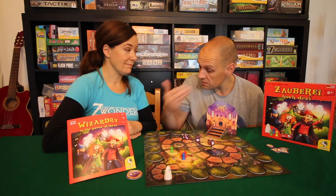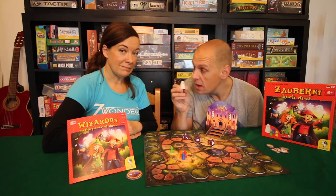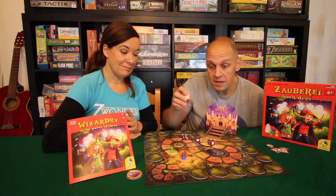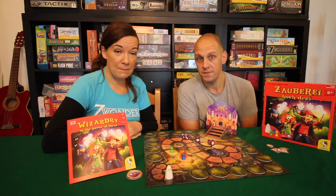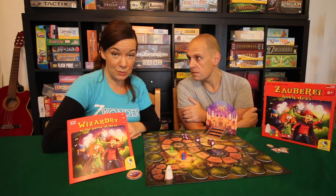If she manages to find the other symbols as well, she would just move on. The objective of the game is to move to the castle and reach it before Willy the warden ghost catches you.